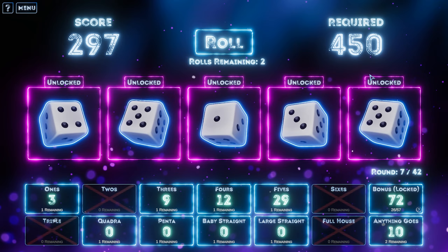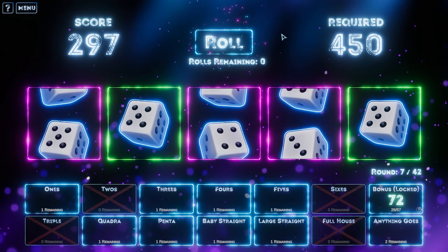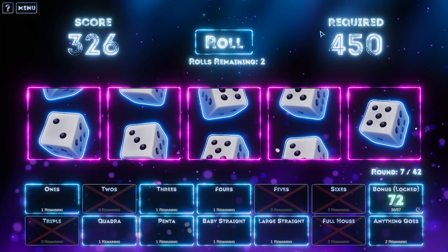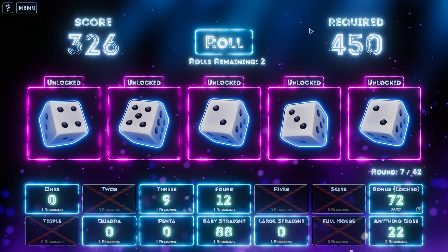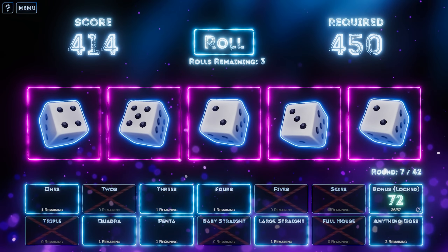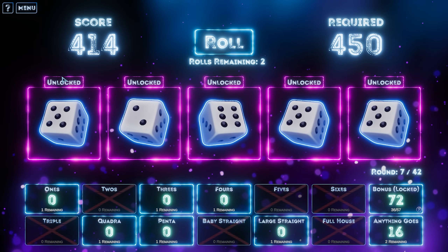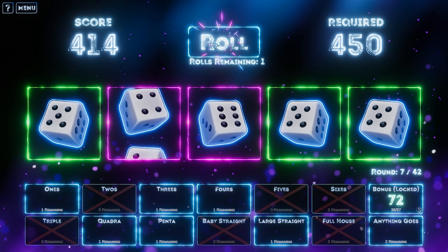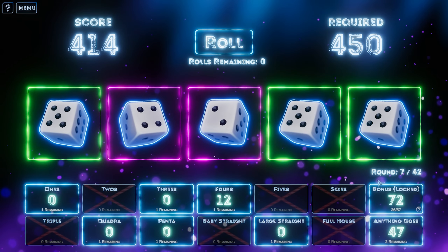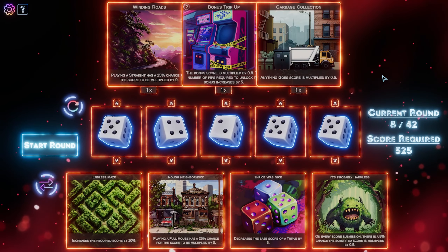Two fives — that's worth a lot, 29 right now. Let's lock in the fives, see if we can find a few more. Let's roll again. Not great but 29 points — we're not doing bad. Two, three, four, five — baby straight everybody, lock it in. We're really close now, happy days. There's a lot of fives — I could risk it and go for the quadruple. That was not a good risk, but anything goes. It doesn't even matter because it's a round clear.